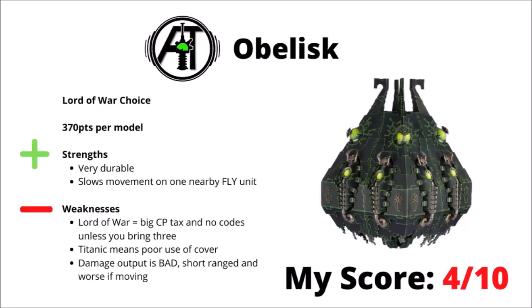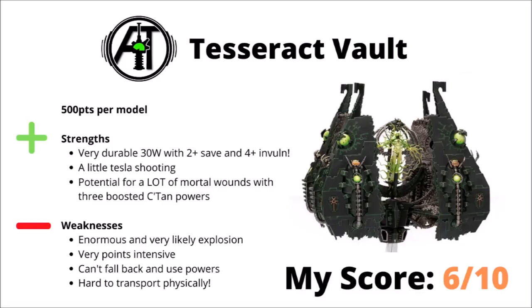Next, we have its opened-up brother, the Tesseract Vault — this one far more pricey at 500 points per model. Like the others it is incredibly durable — it loses Toughness 8 for Toughness 7, but still retains that 2+ armour save, and gains a 4+ invul to boot, meaning it's far more resilient against anti-tank weapons and will be a bit of a nightmare to shift. Again it has a little bit of Tesla shooting like the Obelisk, but for the additional points you actually get quite a lot of damage output, as you get to access 3 boosted Powers of the C'tan, all of which have the ability to throw around a solid amount of mortal wounds depending on which ones you choose. It has the Lord of War disadvantages like the rest, and potentially has the power to do quite a lot of damage to your own army, as it explodes on a 4+ with a very decent explosion. It costs 500 points, can't fall back and use C'tan powers, and these things are really quite hard to transport physically. Overall, I've scored the Tesseract Vault 6 out of 10 — a very big and annoying threat, though not particularly outstanding for the 500 points that you pay.